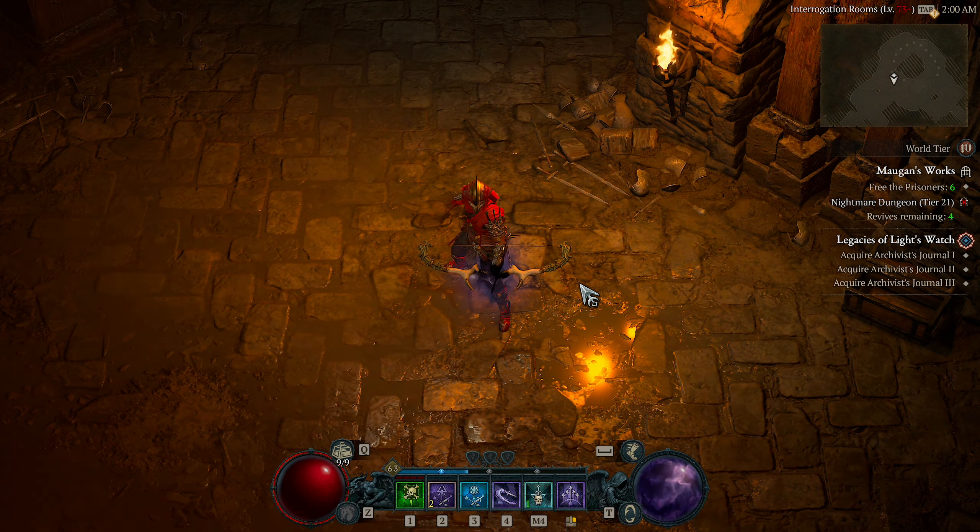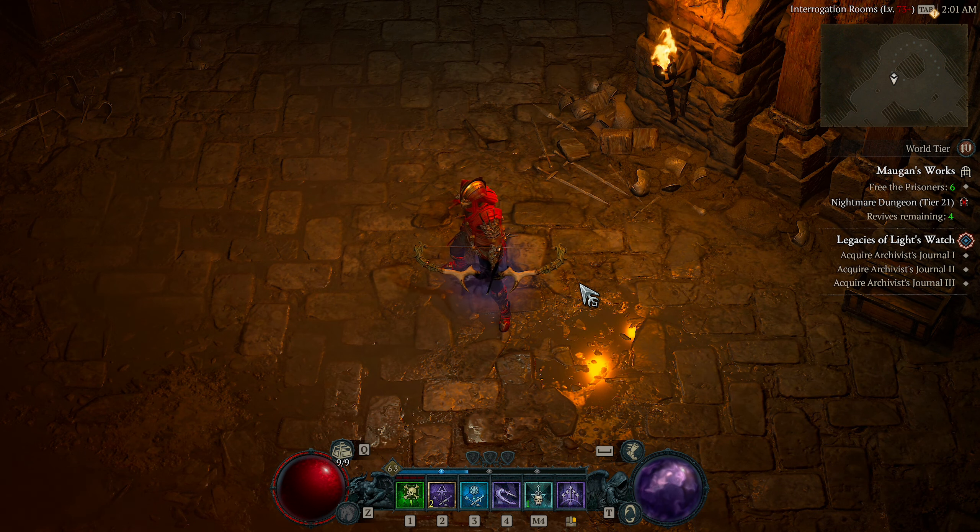What's up guys, in this video I'm going to be discussing the build I'm currently using on my Rogue in Diablo 4. I used this very same build at level 59 to defeat the level 70 capstone dungeon to unlock world tier 4. That was Elias, the boss of that capstone dungeon. I did make a couple changes from that moment, but I only improved upon it.